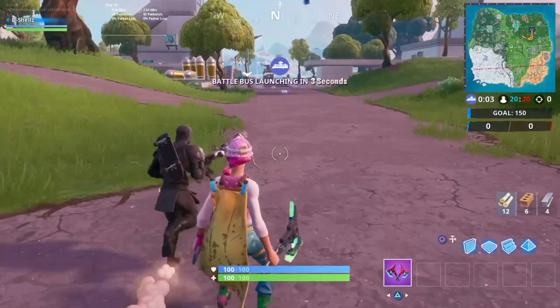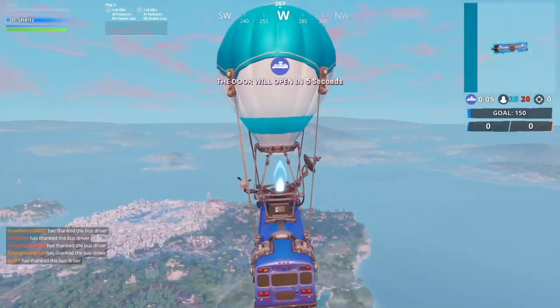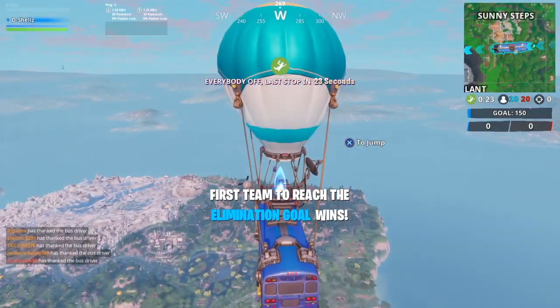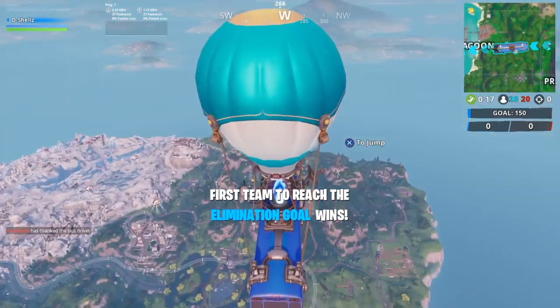How's it going guys and welcome back to a brand new Fortnite video. This one's just going to be a really quick one and I'm going to try something a little bit different. So as you know, of all the Fortnite 4Bytes, I'm going to show you the location for the third one, which is accessible by using the Skull Trooper emoji at the westernmost point.